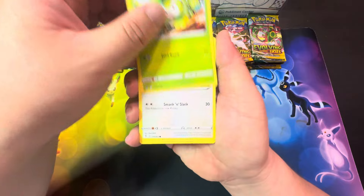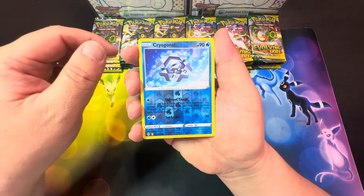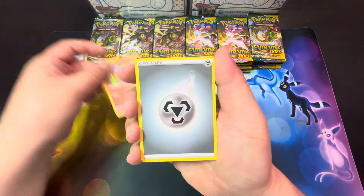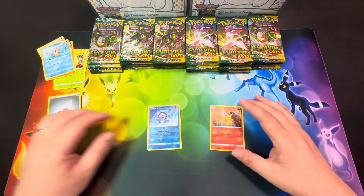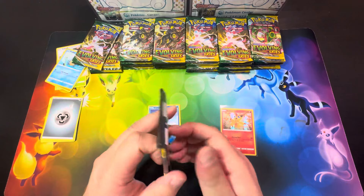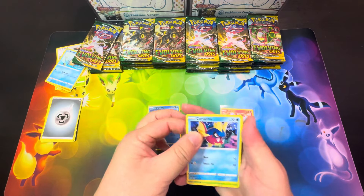It's Pikachu, Petalil, Slakoth, Hitmonchan, Phoebus, Cryogonal, and Victini as a holo rare. I'll put any of the foils and holographic cards down here, and then everything else is just bulk cards.